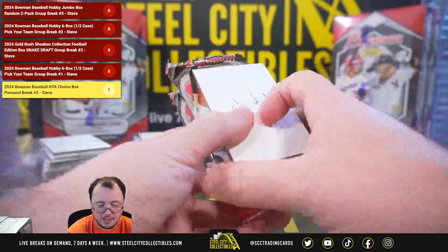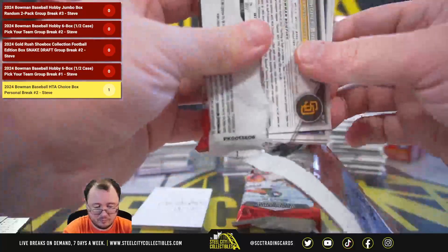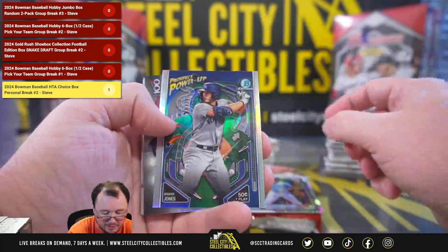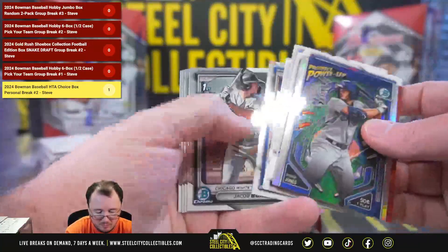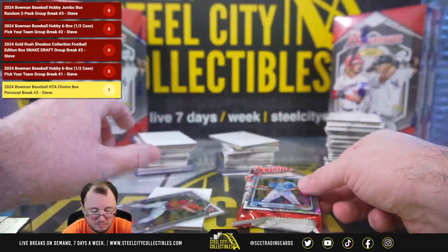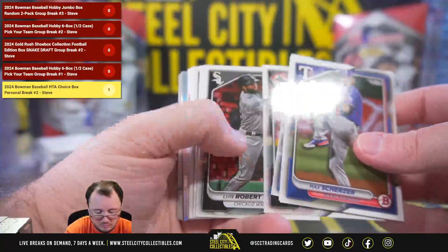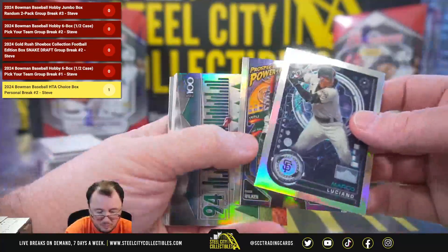All right, thank you Nestor. And Christopher Kaye with packs 11 and 12. We've got Adrian Santana 207 of $399, Spencer Jones power up, Diego Cartaya top 100, Kyle Till chrome, Brock Wilkin power up.